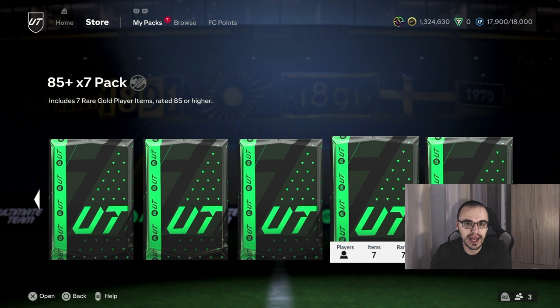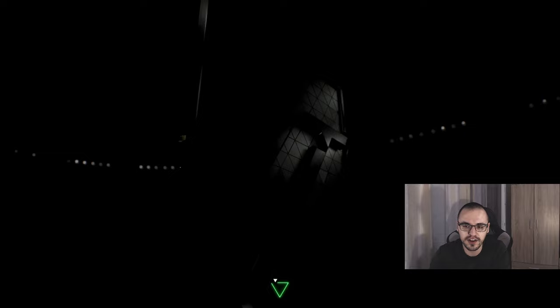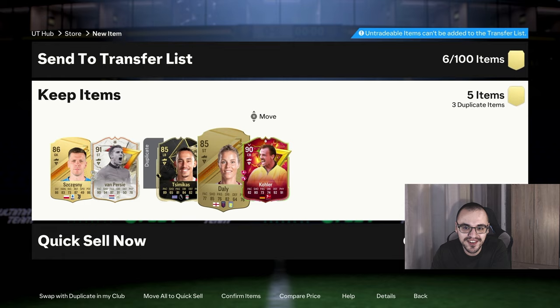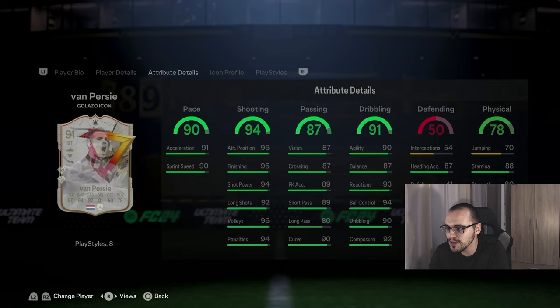We're down to our last seven packs — two 85-plus times 7s, one 85-plus times 5, two 87-plus times 4s, and two 86-plus times 2s — essentially 12 guaranteed walkouts. Opening an 85-plus times 7 — Dutch striker icon — wait is that Van Persie? It is Van Persie! Who's the walkout next to him? It's Chesney. And we do get Kochler as well, who is a duplicate. This is the better version of Van Persie — still below 100k but pretty good play styles, 5-star skill moves, 4-star weak foot. We could build a fun team with Van Persie and Prince up top!